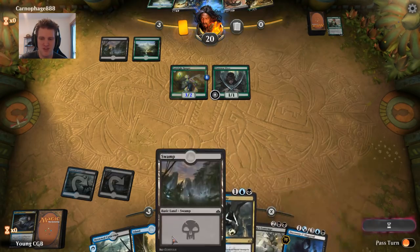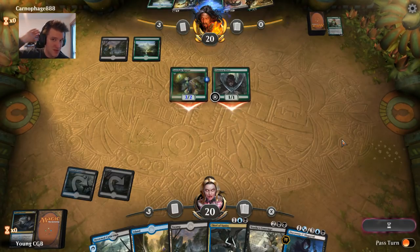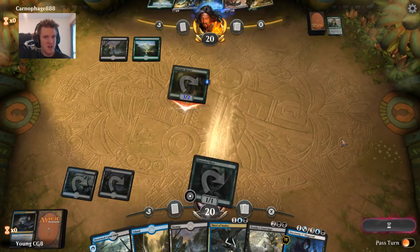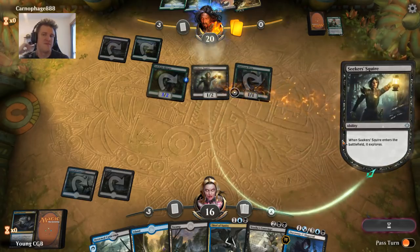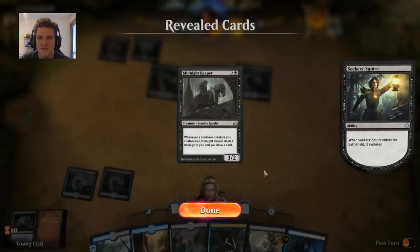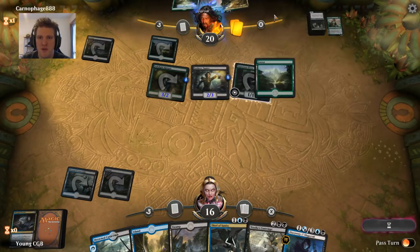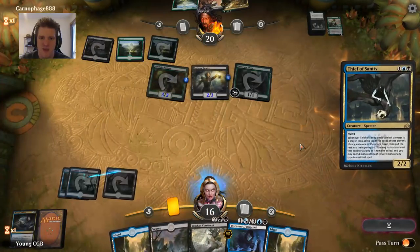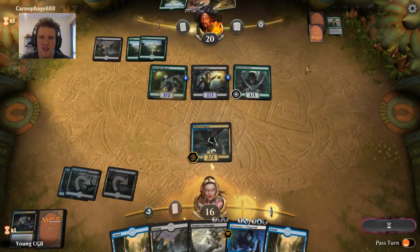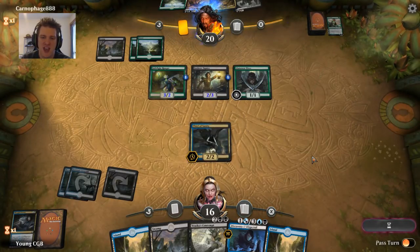Here they are playing Seeker Squire and attacking. Our opponent keeps a Midnight Reaper — they don't have double black for the Chupacabra yet. I'm going to play the Thief of Sanity just because they'll have to trophy it and can't Chupa it yet. That way I can at least get another land. The opponent's offering a trade — I can take that since the Thief is likely to get blown up anyway. The opponent didn't play the Midnight Reaper first; they wanted the option to kill the Thief so they were definitely going to trophy it.